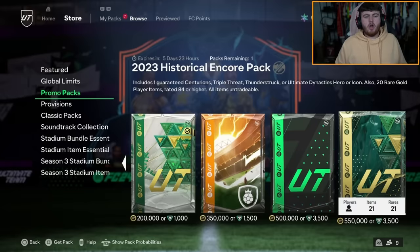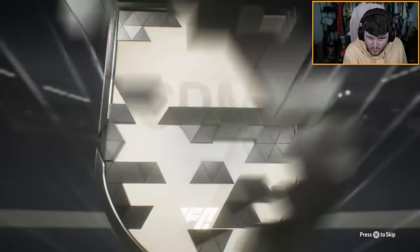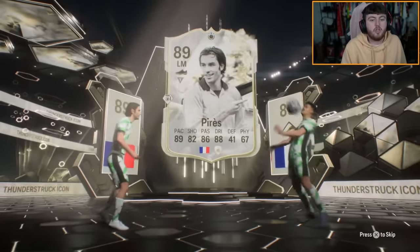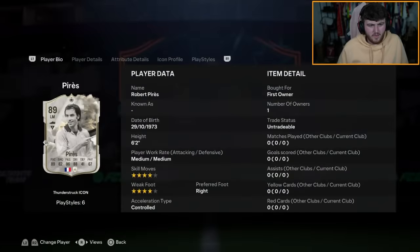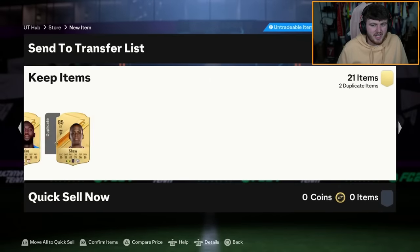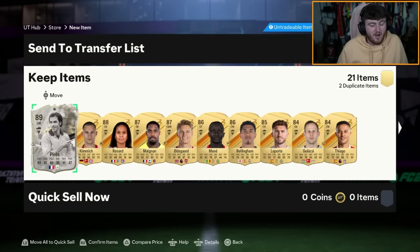Now we've got Dario's historical encore pack. That's not a Dynasty one - we've got a German CDM, Joshua Kimmich. He's another Thunderstruck. We've got Perez. I feel like he's got five-star skills? He's got four-star - it was his SBC last year that had five-star skills. He's worth over 100k at least, but the stats don't look great on that card either, unfortunately.